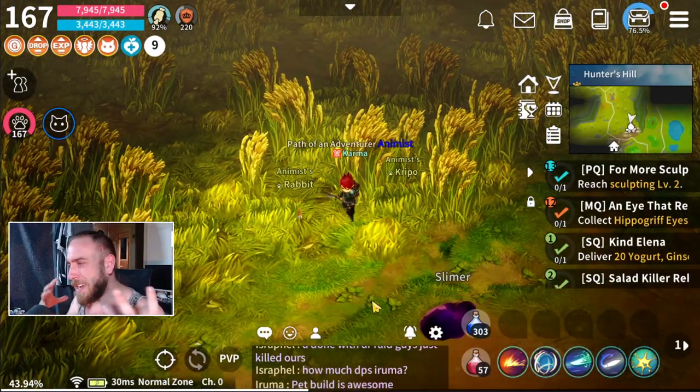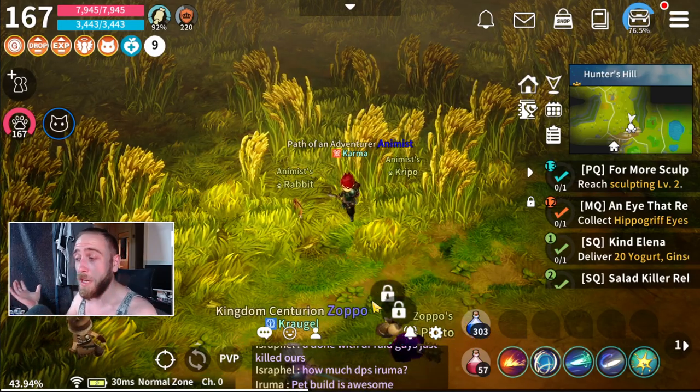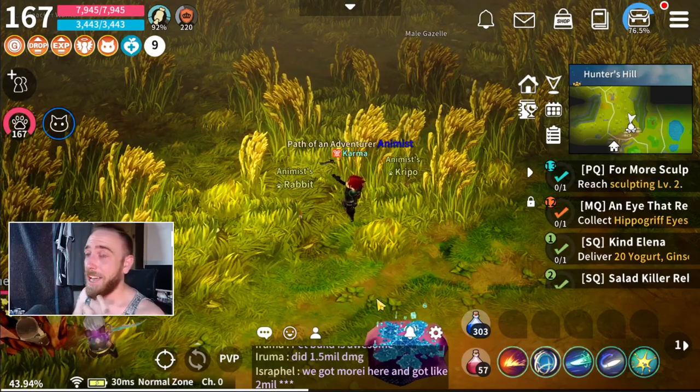So today we're going to be talking about how to make about between 4 and 5 million gold for about 3-4 minutes work, especially with the event that's currently going on. I'm going to explain how to do that.